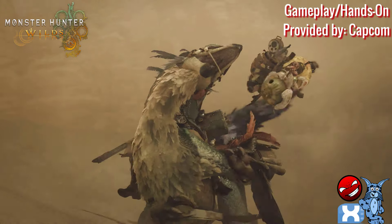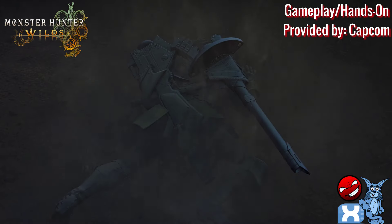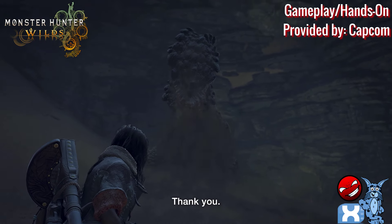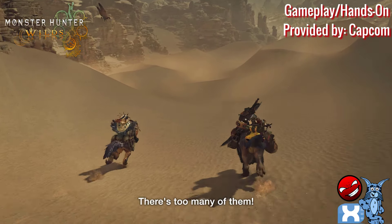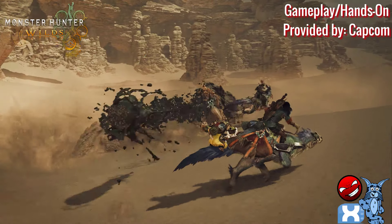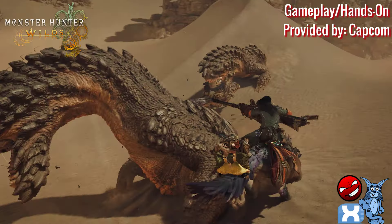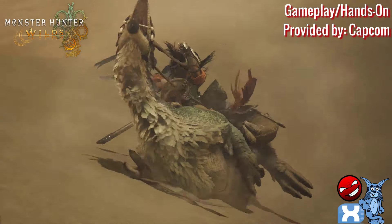There is a ton of content in this game. Fourteen weapons will return along with new weapons and brand new in-game systems. One new system is Focus Mode, which gives hunters more precision control over their aiming, guarding, and attacks. There's also a new tool called the Hook Slinger, which offers hunters additional abilities — including the ability to actually mount some of these monsters while playing.